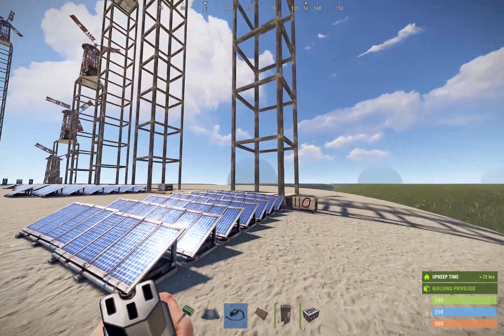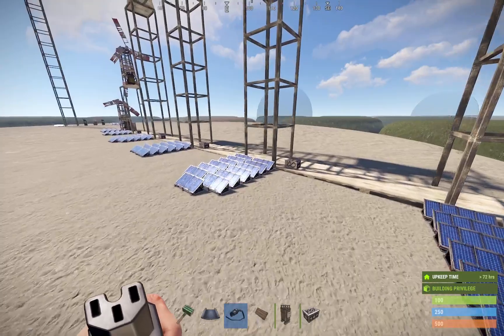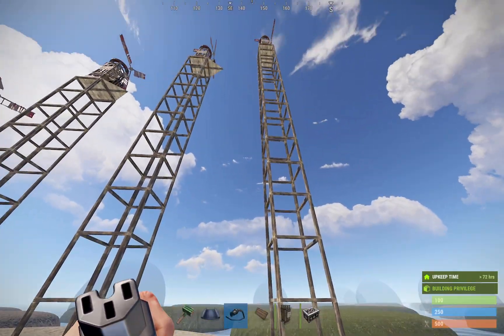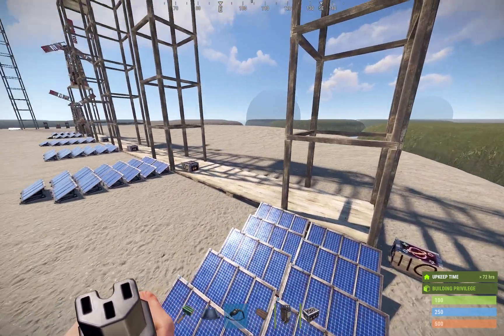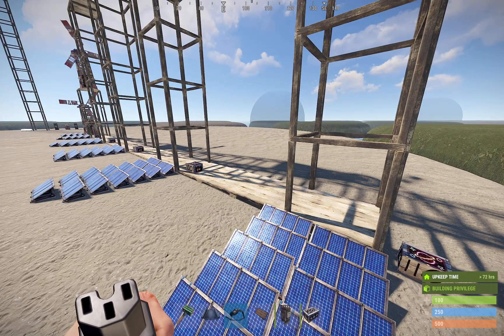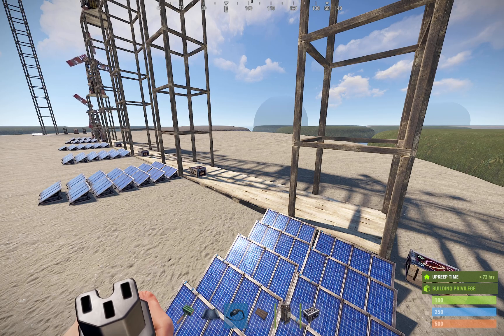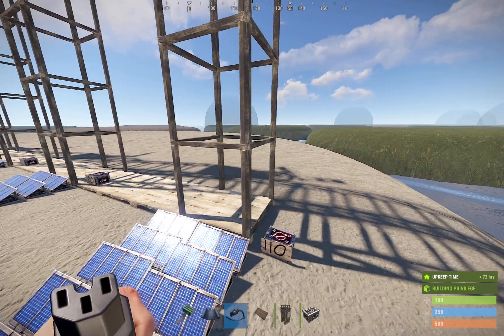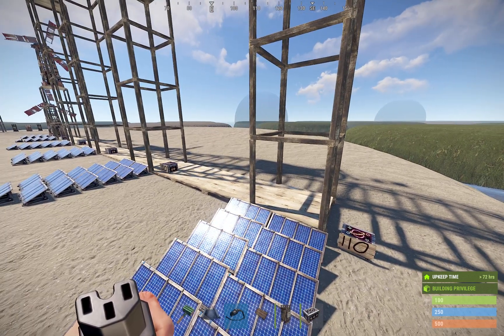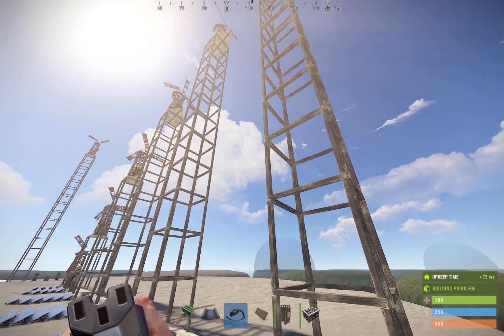So 15 stories seems to be the sweet spot for maximizing wind turbine power output, and that's equivalent to 14 solar panels. Should you have your wind turbines really high up? Yes. I've seen videos saying you want them as high as possible from sea level — that's not right. Sea level has nothing to do with it, and neither does how far it is off your base. What matters is how far it is off the ground. It doesn't matter where on the map you are. 15 stories off the ground is what you're shooting for.